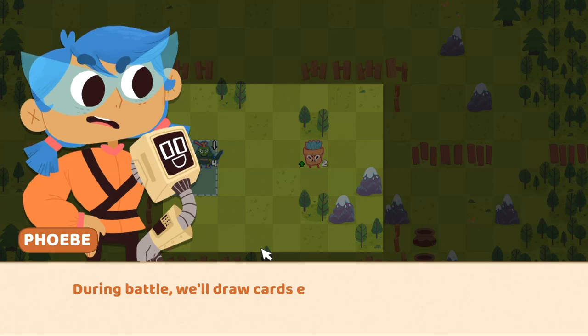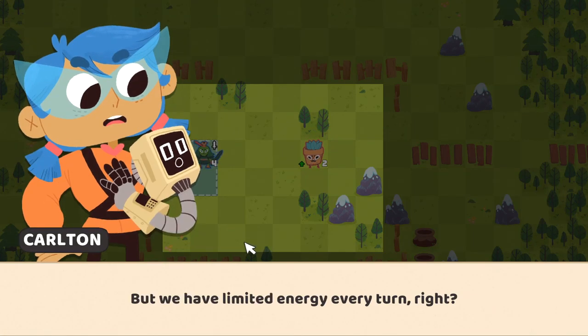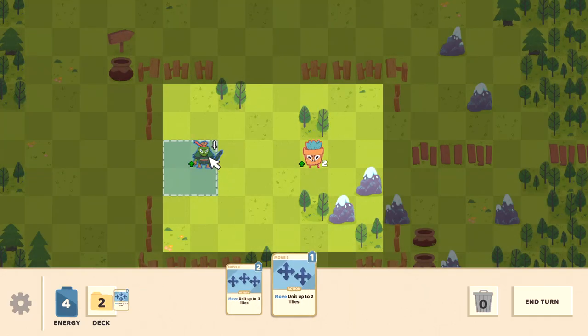Now that we have our commander on the map, let's do something. During the battle, we'll draw cards every turn that we can play by spending energy, but we have limited energy every turn. Let's play our cards and move close enough to attack. Got him. Let's go.